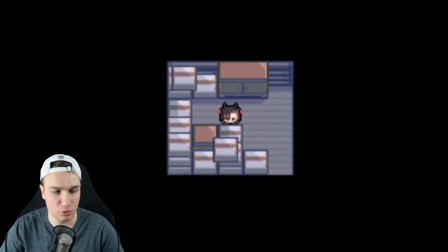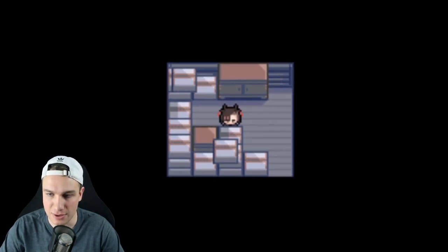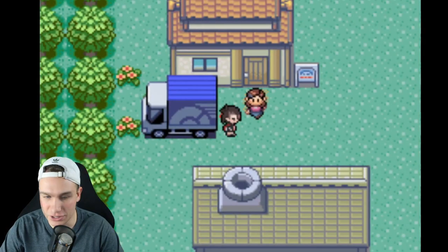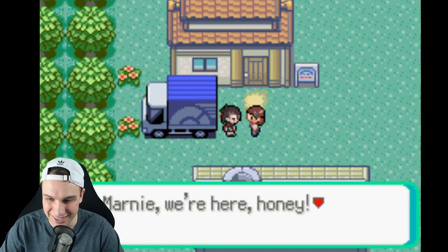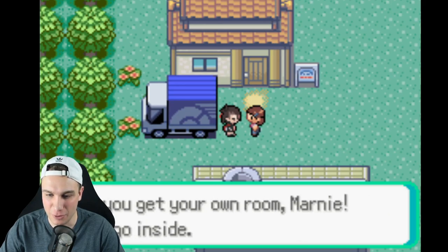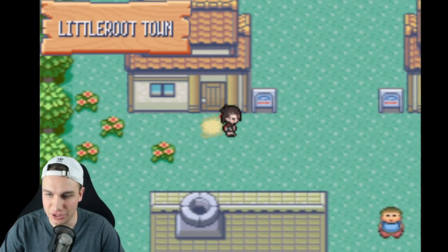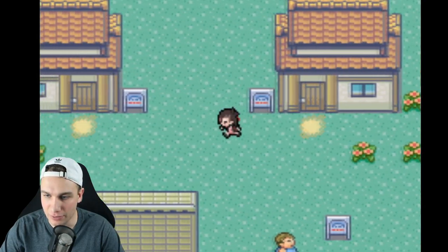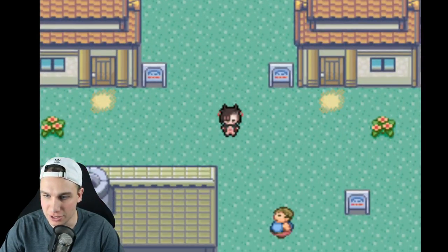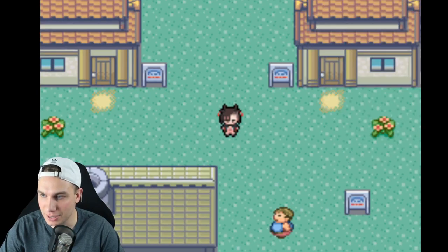Alright, so it looks like we're taking place in the Hoenn region — it's basically the normal Pokemon Emerald intro. I'm excited to see what the main differences are between this game and the original. Let's just get through the tutorial. It's so weird seeing Marnie's sprite there. We set our clock and now we're going — oh, we can already run! You start out with running shoes in this game.